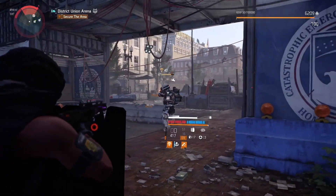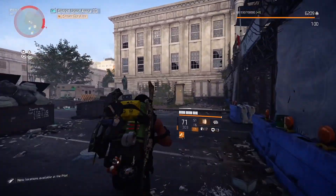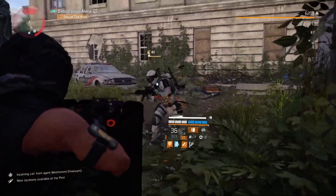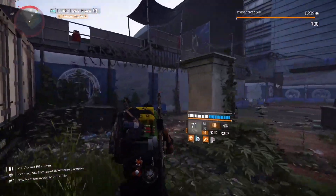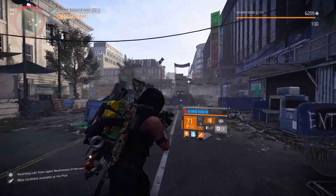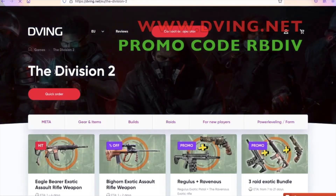We have tons of armor so we will be really tanky — almost up to 3 million. It's super tanky, and we have 72% protection from elites. DPS output will be nice because Elmo's Engine is one of the best weapons in the game right now. You can also replace it with the Scorpio shotgun if you don't have Elmo's exotic assault rifle. You can use the AK or Police M4 with Optimist and you'll be just fine.